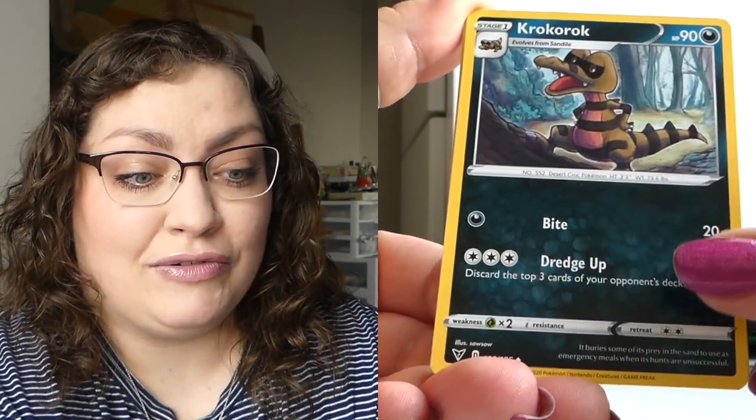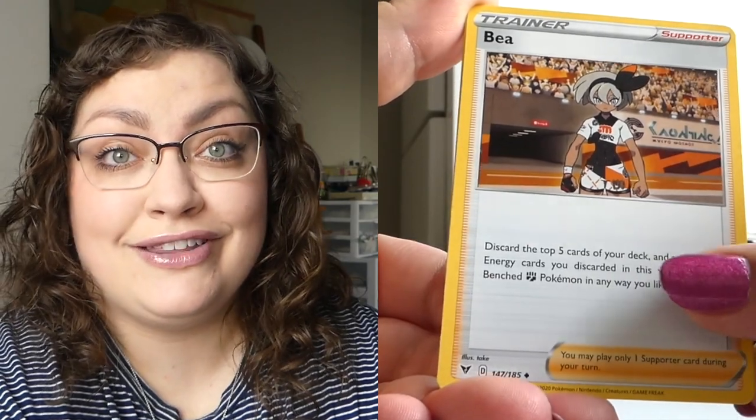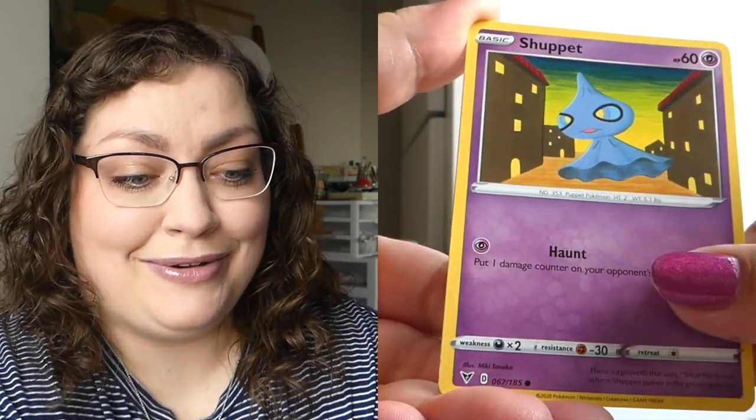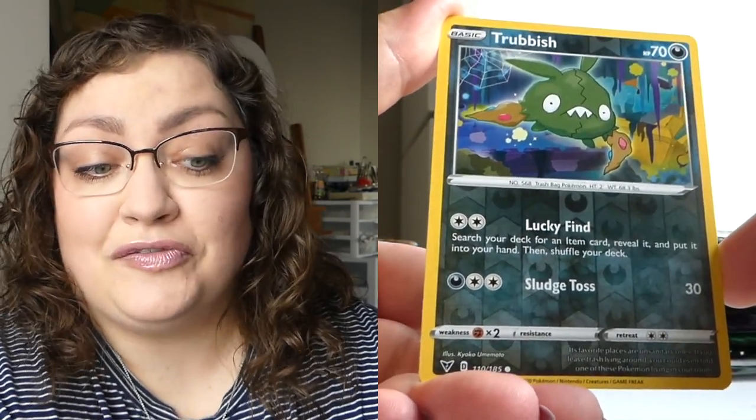Starting with Vivid Voltage. I've worked on my Vivid Voltage binder a lot buying singles since everyone was chasing the Rainbow Chonkachu — I got lucky enough to pull that myself. So I mainly need full arts and maybe random rainbows. We got a reverse Trubbish and then a Mudsdale for the non-holo rare. Now Chilling Reign — obviously the ones I'm looking for are alt arts. I've only pulled one so far, but I'd love to pull another.